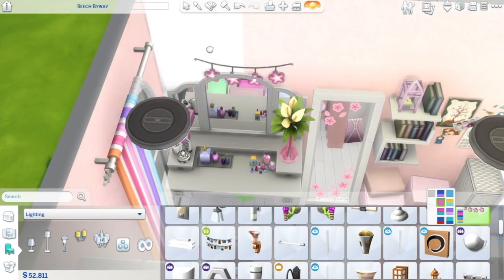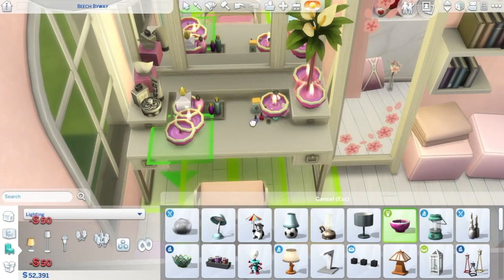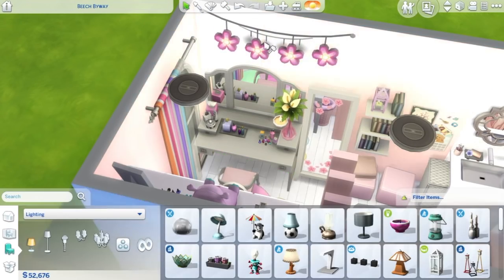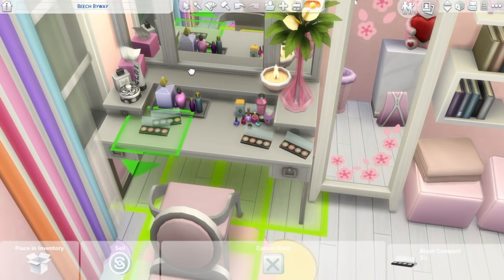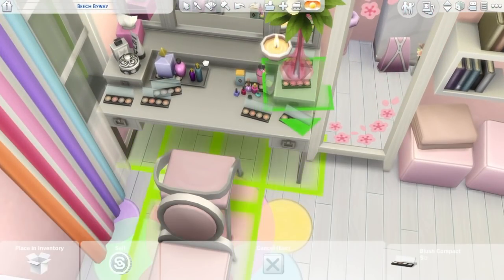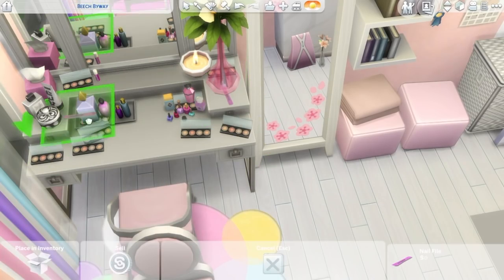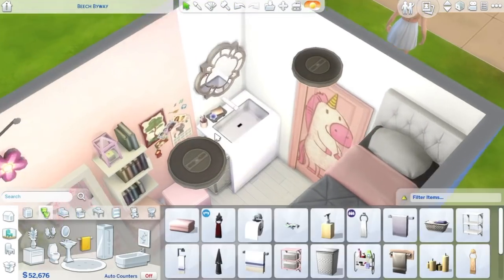And now it's the vanity table — so much trouble trying to put items on it because I didn't want to move the table from its perfect spot. So I just cluttered all the available little slots. I found a little makeup or contour kit from the debug menu and of course had to put it in there. There's also a little lip balm — there was an eyeliner pencil but that looked really weird so I didn't use it — and I used a nail file as well. Lots of clutter on the vanity table, but I thought it was realistic.